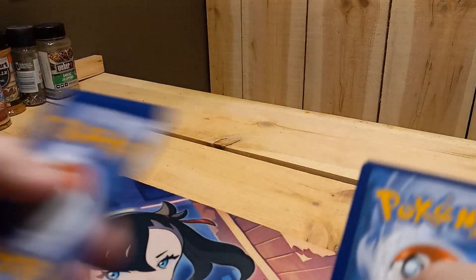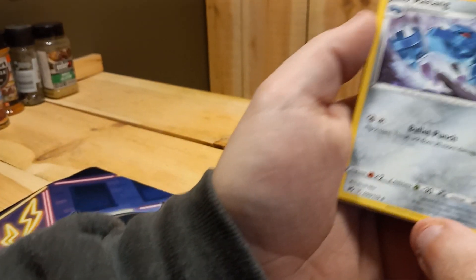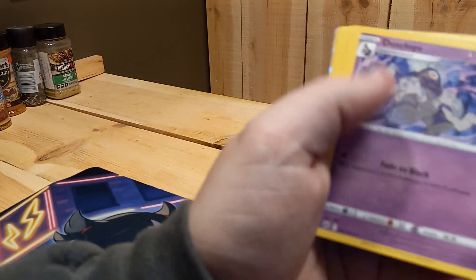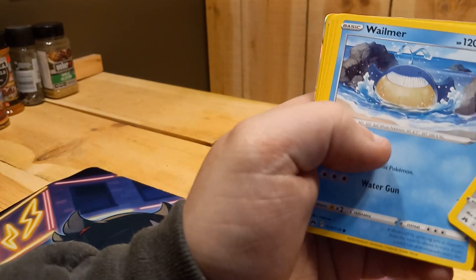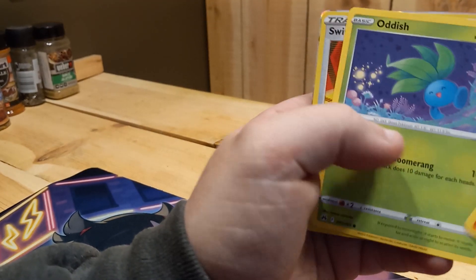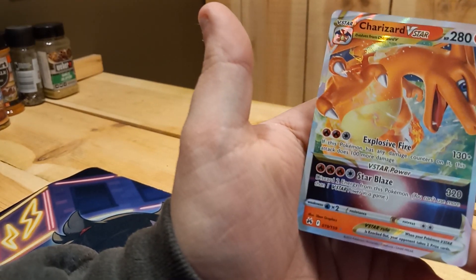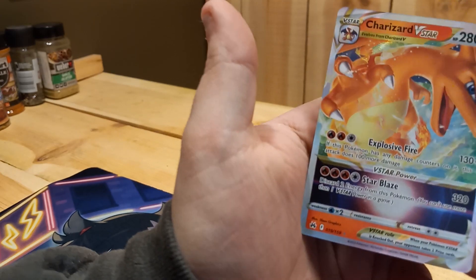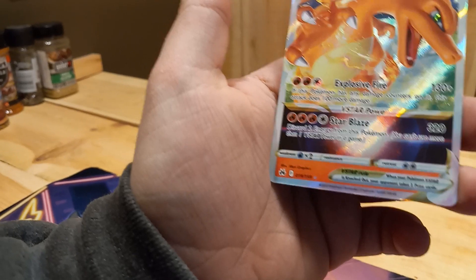I might have just did that pack trick wrong. Pack ten: Patrat, Dusclops, Salazzle, Glaring Meowth, Wailmer, Shinx, Larvesta, Oddish. Ooh — Charizard V-Star! Heck yeah, I love Charizard. That's a beautiful pull, I love that.